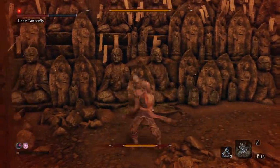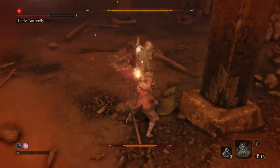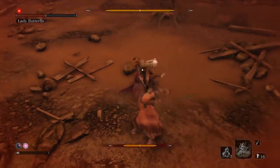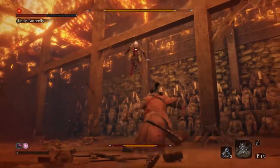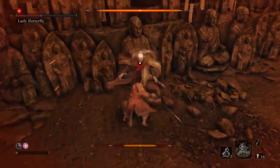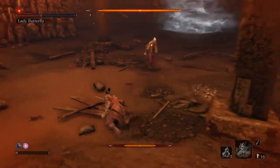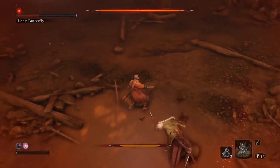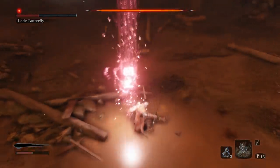She's getting the best of me here. I'm trying to stay as close as I can. When she jumps up in the air, if you hit her right before she jumps — I missed there — you can actually cancel out that attack. I'm using the strategy of staying close, circling around her, and getting in attacks.